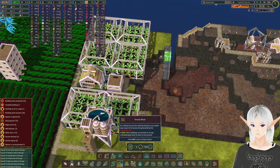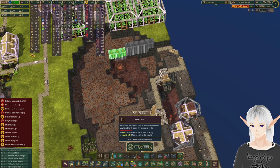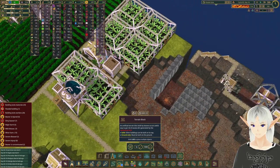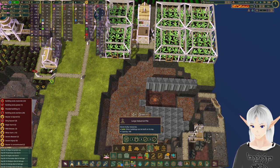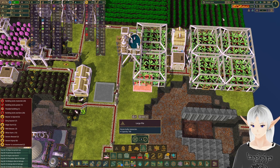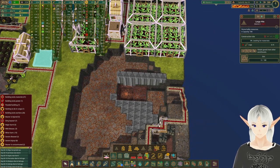Let's get in that terrain block — we want one here, then we're going to go here and here. We'll probably end up taking out a lot of this in here, but I think this should be a high enough wall that we don't have to worry too much. Let's fill in this whole thing. We'll get a large industrial pile — actually they're the same, so we might as well use a large pile; it's cheaper and quicker to build.